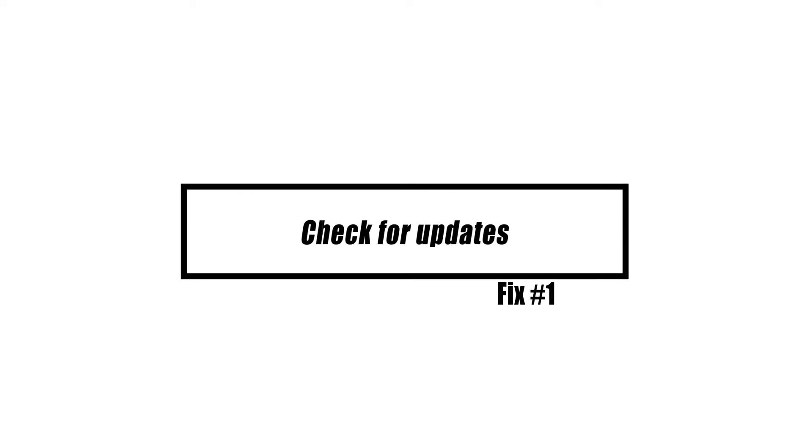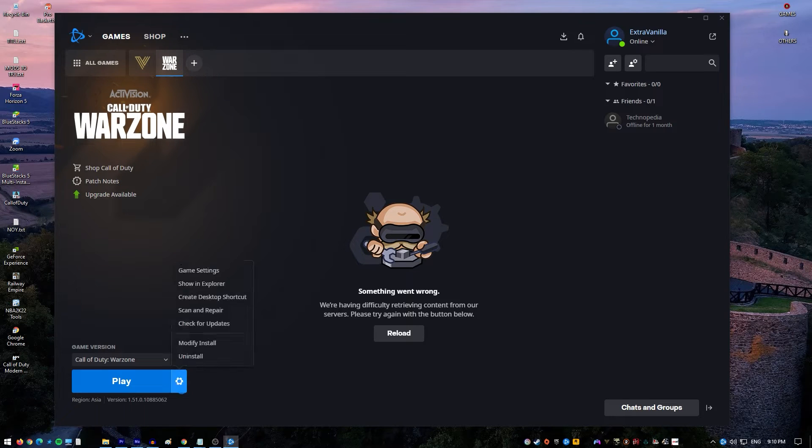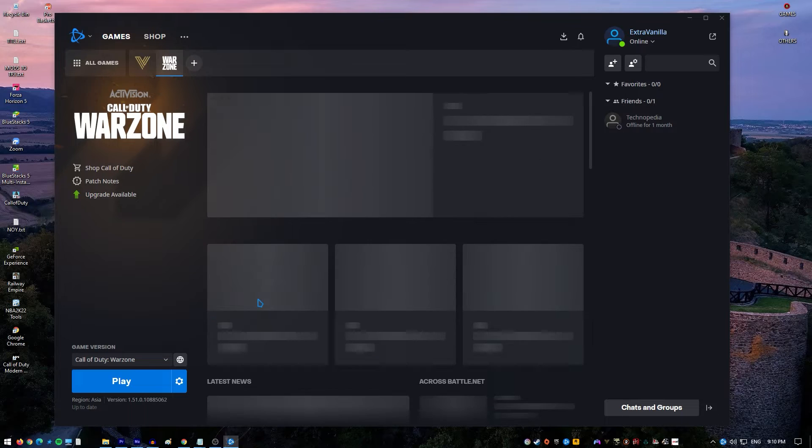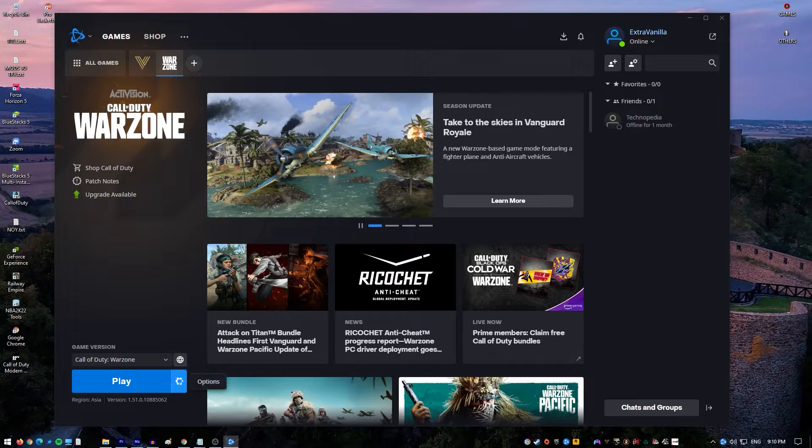The first thing you should do is update everything. This means you must check for updates for Warzone, your other installed software, and Windows. Outdated software or even Windows itself can occasionally conflict with games. To reduce the likelihood of problems or malfunctions emerging, keep your PC software environment up to date at all times.